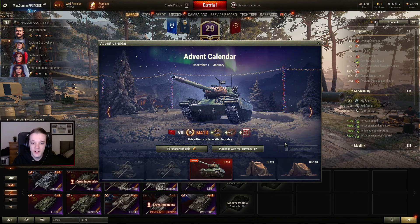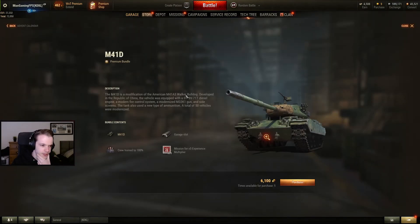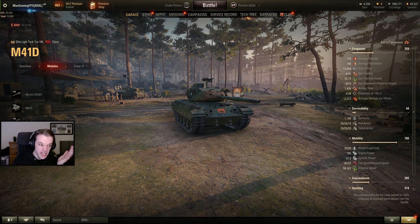The M41D is on sale. This is actually pretty cheap at 6,100 gold, and it's an OK tank.